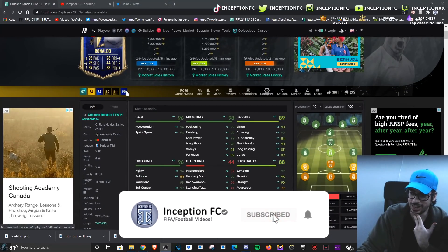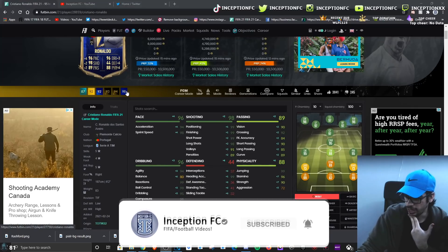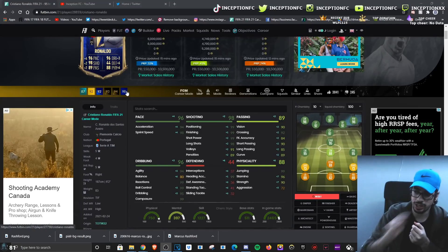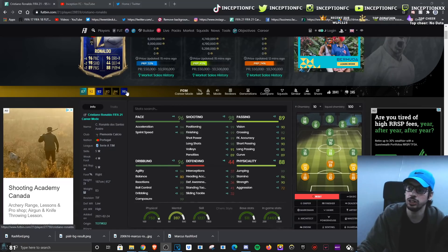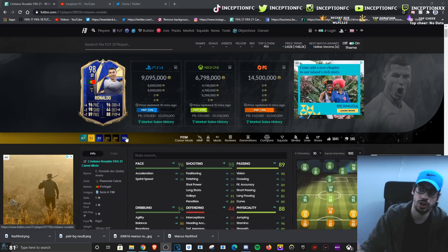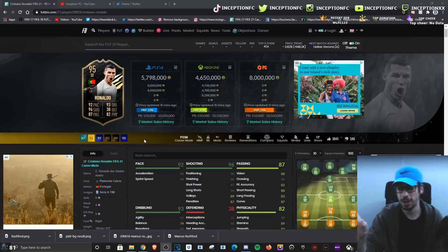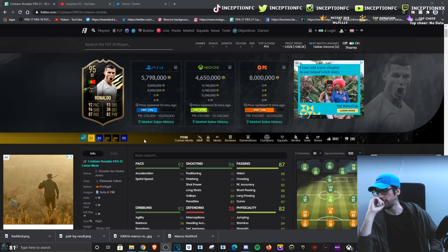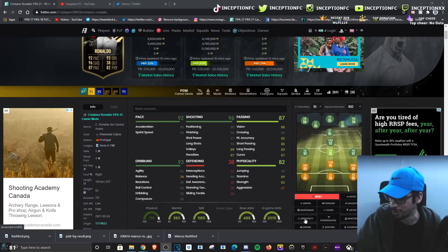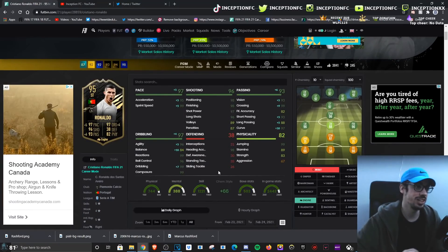If you look at the comparison between this Inform card and his Team of the Year, the drastic change is honestly in physical and dribbling by a plus six. The other dribbling stats you'll notice a tiny bit for the TOTY as well, but you're not going to notice the shooting or pace difference that much. This Inform Ronaldo on PlayStation is 5.7 million, while the TOTY is a 9 mil card. If I packed this guy as a red pick — oh my goodness, I'd probably play the game more.